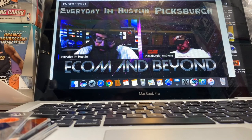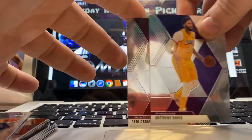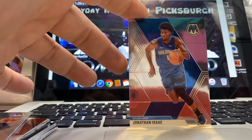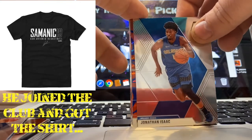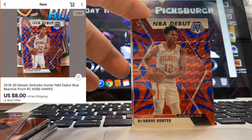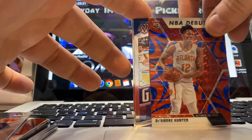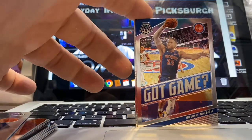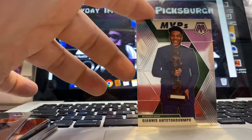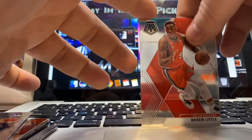The last pack, guys. Let's see what we got. Starting off good with a nice base of AD. Another Cav — Cedi Osman. Got Jonathan Isaac, then we got a blue reactive of DeAndre Hunter rookie card NBA debut. We have a Got Game of Blake Griffin, Kai Bowman, MVPs of Giannis, and the last card is Nassir Little rookie base.